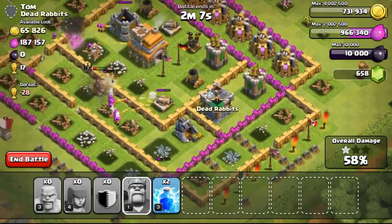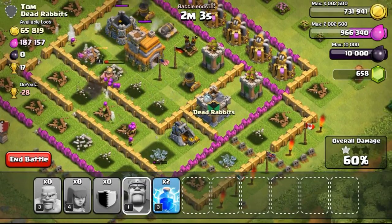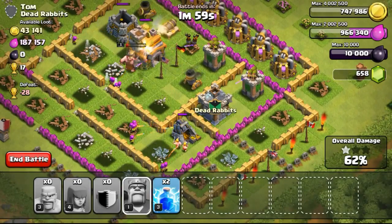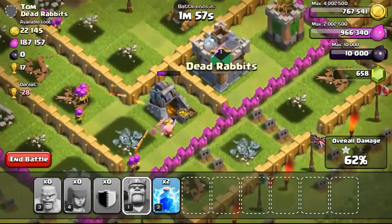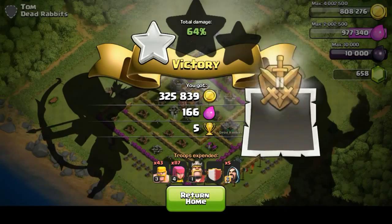Right now you can see the Barbarian King has busted through two layers of wall, busting through the third layer going ahead to take out the Town Hall. But as you can see, he doesn't have his ability available, and not being able to heal his HP back, he went down really quickly. Managed to only get one star, but definitely a high amount of loot.